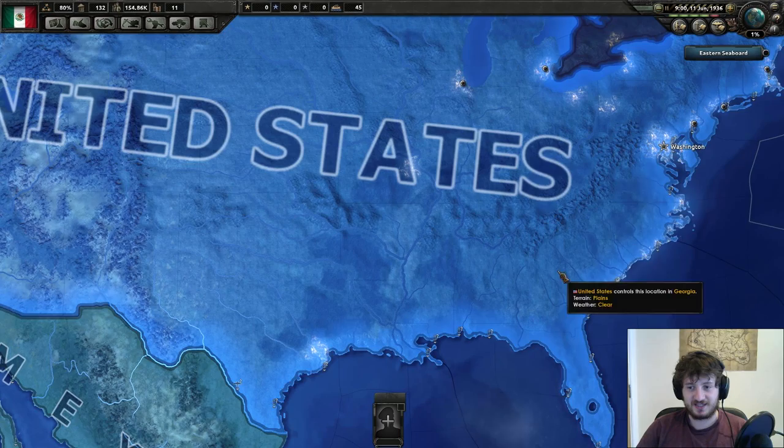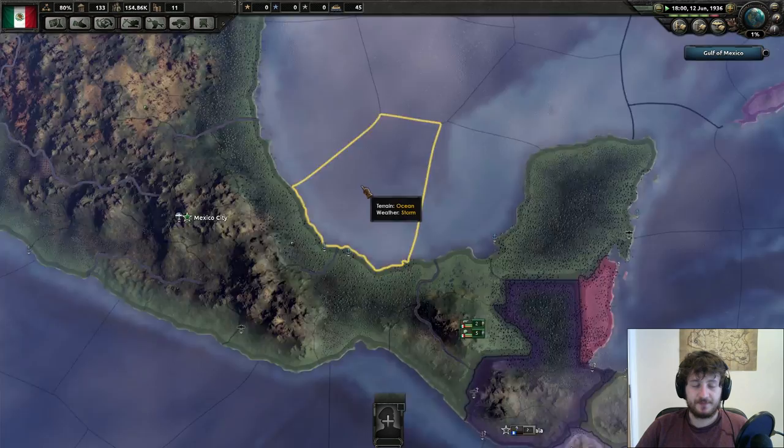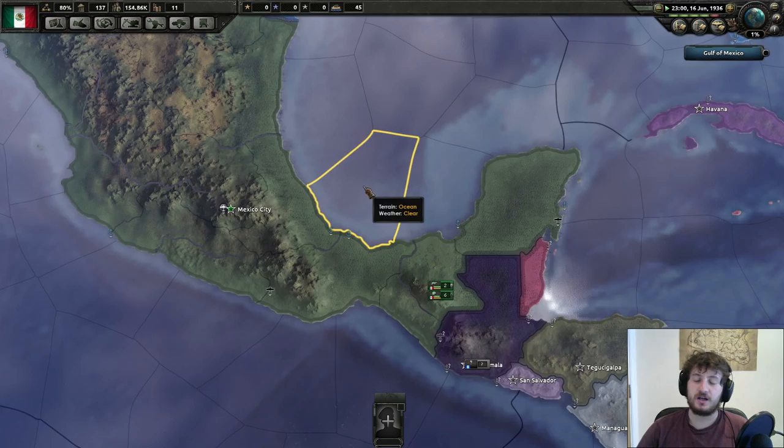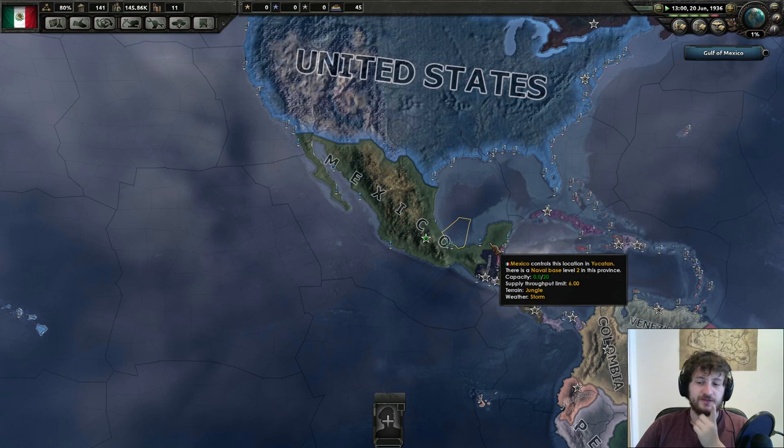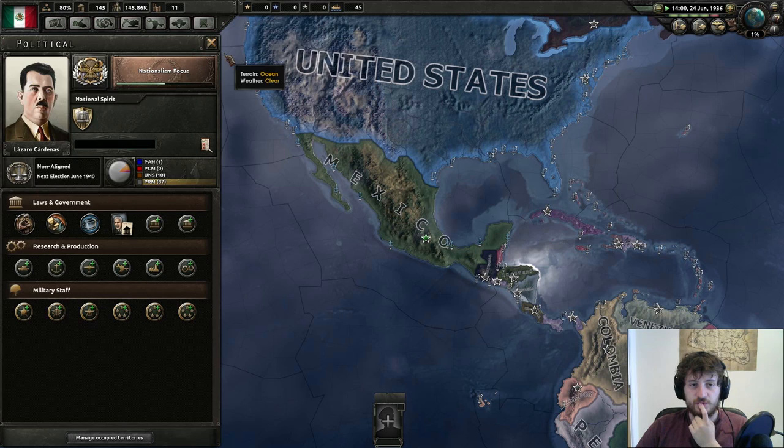I think we've done pretty well. This was the first episode of the new Let's Play as well as being the guide. I will be cutting this down into maybe an 11-minute guide to tell you guys exactly what you need to know. We've done the National Focus Tree, individual unit recruitments, their makeups, foreign policy, first steps, political power purchases, and research.